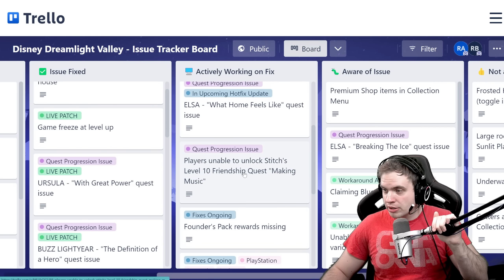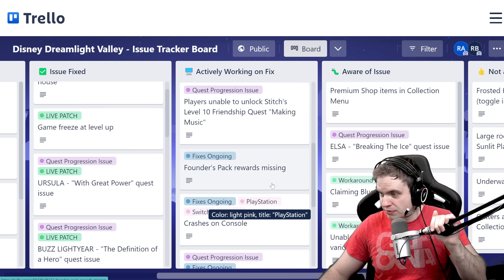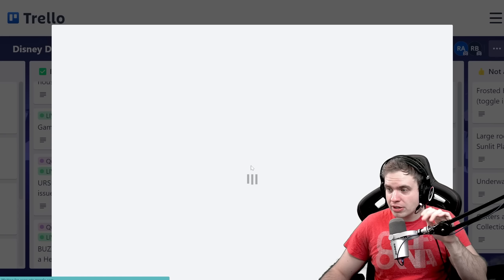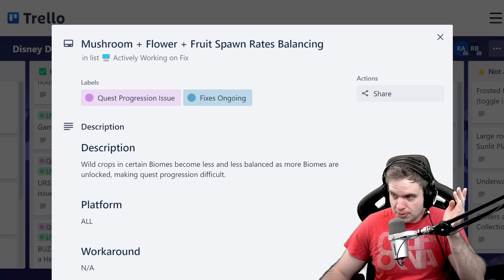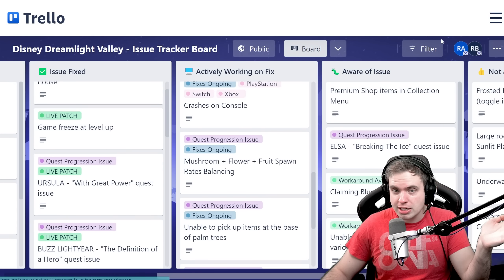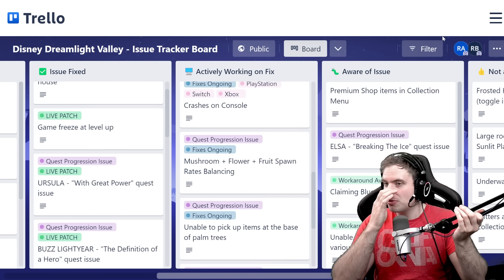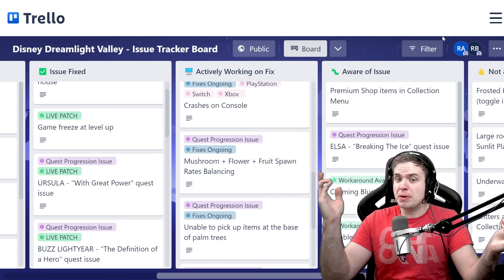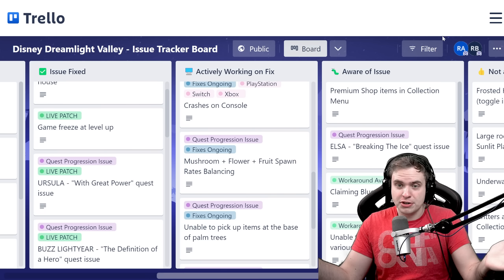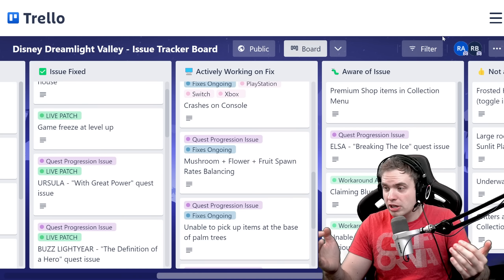They're also working on a 'Making Music' issue and are aware of the Stitch problem. The founder pack reward has been missing as an ongoing issue. Mushroom, flower, and fruit spawn rates balancing is also listed — wild drops in certain biomes become less balanced as more biomes are unlocked, making quest progression difficult. I guess when you have everything unlocked it doesn't really matter. They are definitely trying to make people as comfortable as possible, similar to how they made dream shards easier to get in future updates.